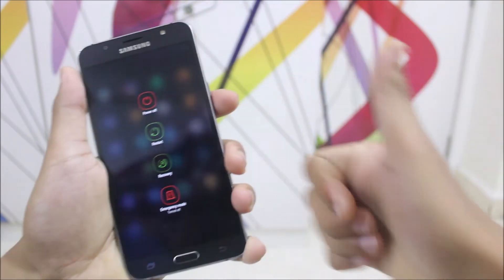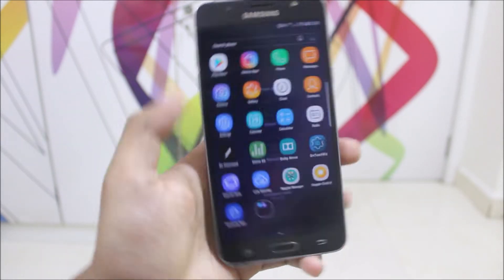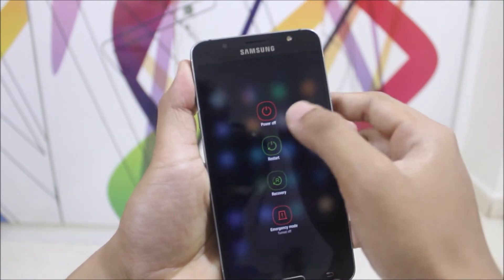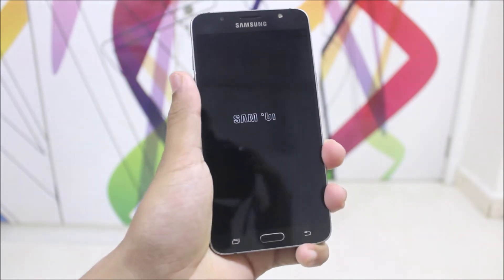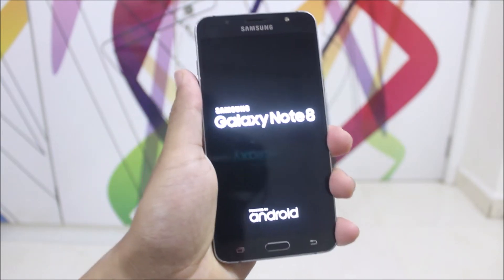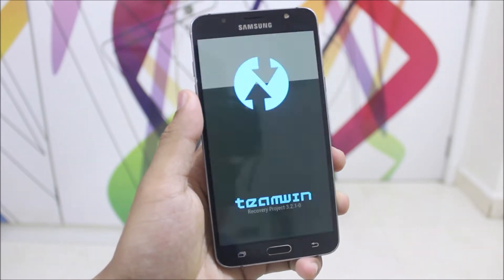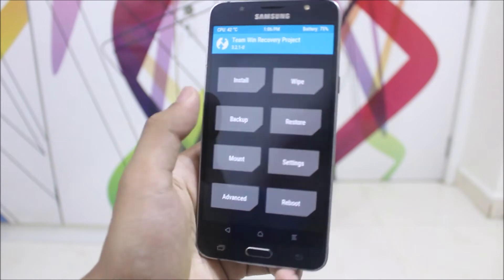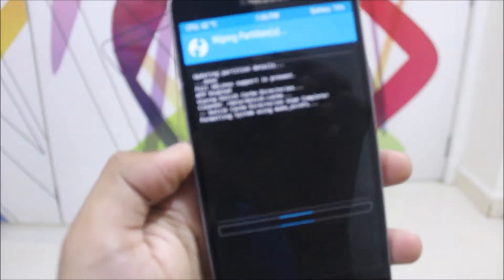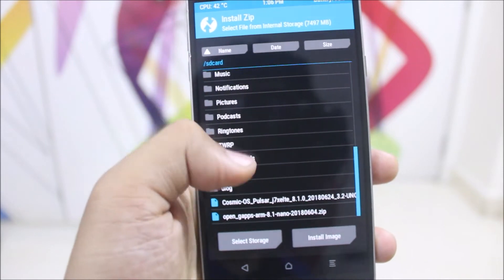To install this ROM, move into recovery. If you have advanced recovery just press it, or else power off your device. Press Volume Up, Home, and the Power key and you'll see Galaxy Note 8 written. In TWRP, go to Wipe, select Dalvik, System, Data, and Cache, wipe them, go back, then go into Install and choose the Refined Note 8 port file.